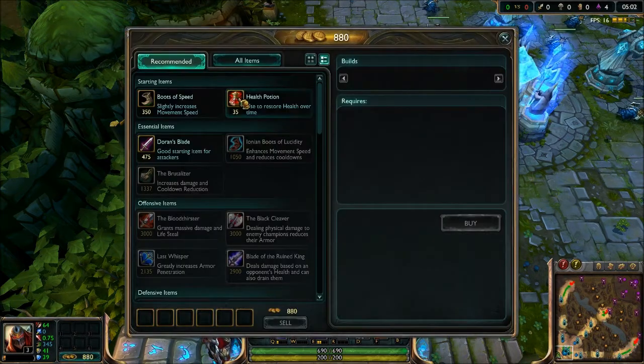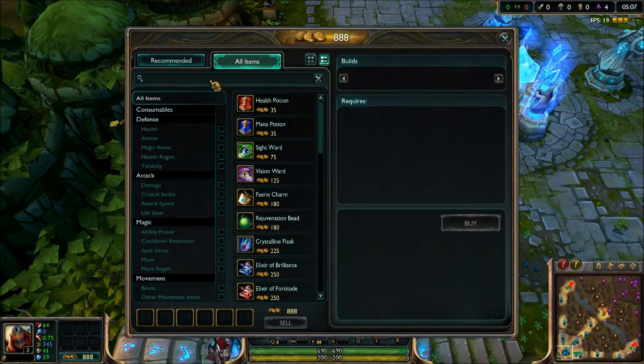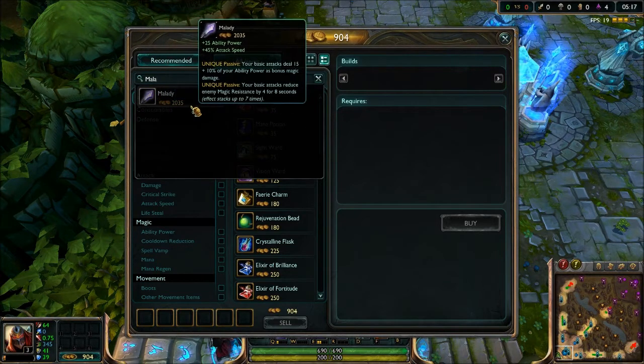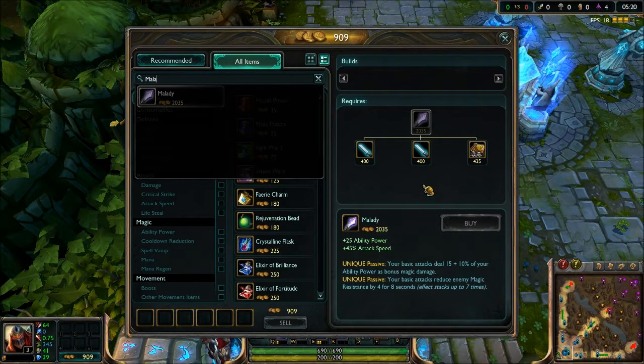Let's take a quick look at the shop. They changed the way the shop looks. You can go either recommended or all items. If you go to all items, you can actually do a search — the search bar is right up here. I put in Malady and it instantly pops up. They changed a lot of the items. Malady now has 25 ability power, 45% attack speed, and two passives. It had passives previously, but they changed both of them.